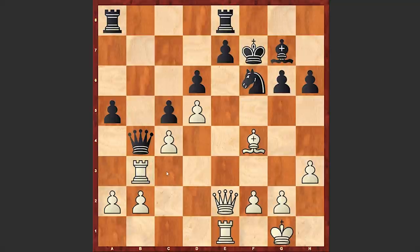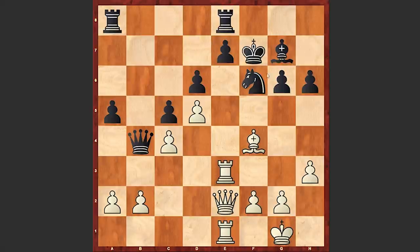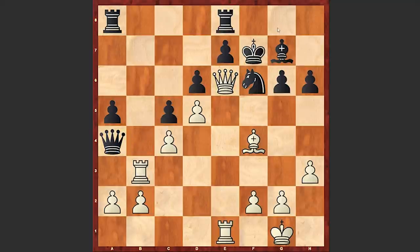Rook b3. Following the right move order is very important in order not to allow black to give up the queen and then capture on g5. Rook e7 is not good because the black king can hide and then it's black who is prevailing. That's why after king takes f7 we see rook b3, queen a4, queen e6 check — also taking control of the g8 square, not allowing the black king to escape.